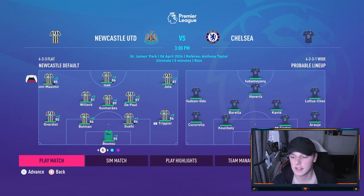There is our team. Bono starts in goal. We've got the back four of Trippier, Guehi, Botman and Gavardi. Our midfield three: De Paugue, Marais and Willock, with Jota, Isak and St. Maximin leading the line.